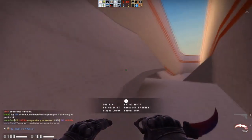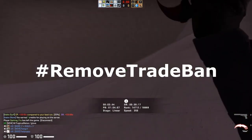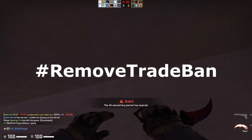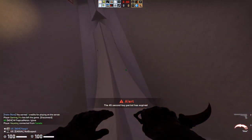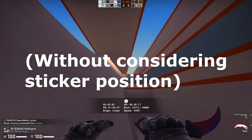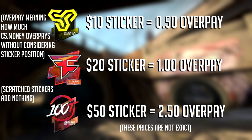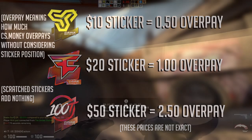You can make a lot of profit if you just do this consistently. You do have to wait for the seven-day trade ban, but that's going to occur in pretty much any profit-making sphere in CSGO. I've also figured out a sort of price guide for how much these stickers actually add to the weapon based on how much CS.Money overpays for them. When you have a $20 sticker on the Steam Community Market, that adds about $1 on the skin on CS.Money. A $10 sticker should add about 50 cents, and a $50 sticker should add about $2.50 or so.